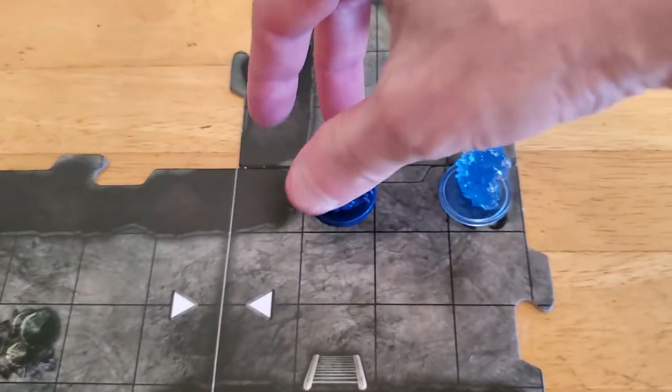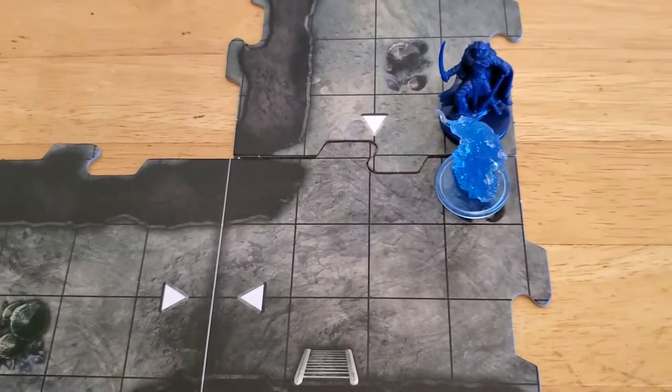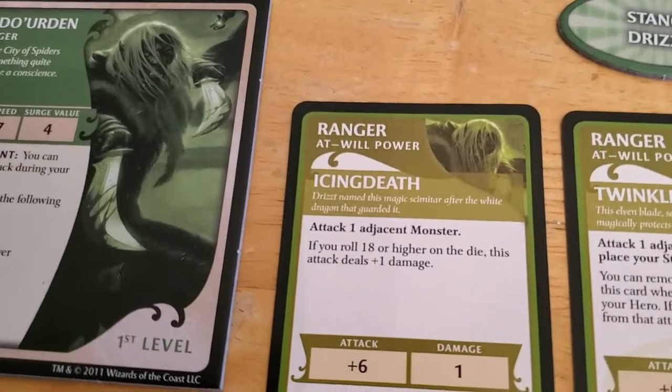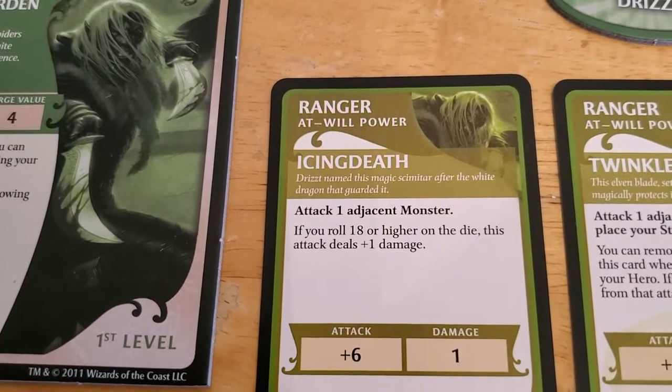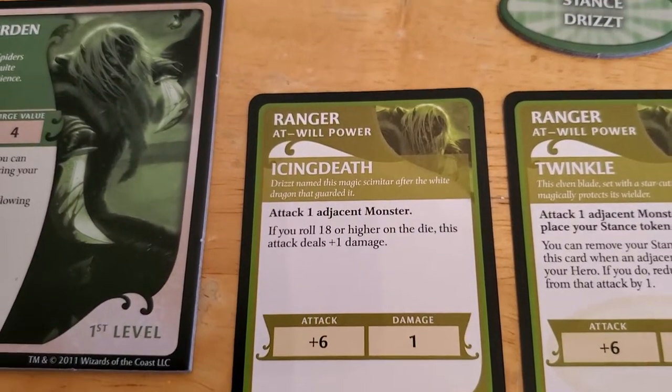So we're going to move over here. We're facing the Hypnotic Spirit, and then we're going to attack it using our Icing Death. And if you roll an 18 or higher, then it does an additional one damage. That's quite nice.